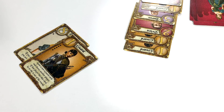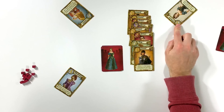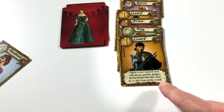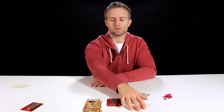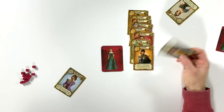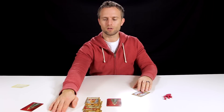Player 4's turn: they draw a card off the draw pile and pick up the Guard. Since they know what they just traded away, they immediately play the Guard. They guess that Player 3 now has the Countess — which they do — so Player 3 is knocked out of the round and discards their card.